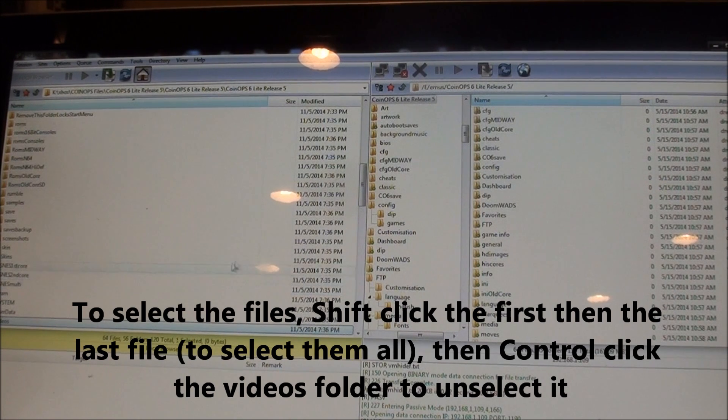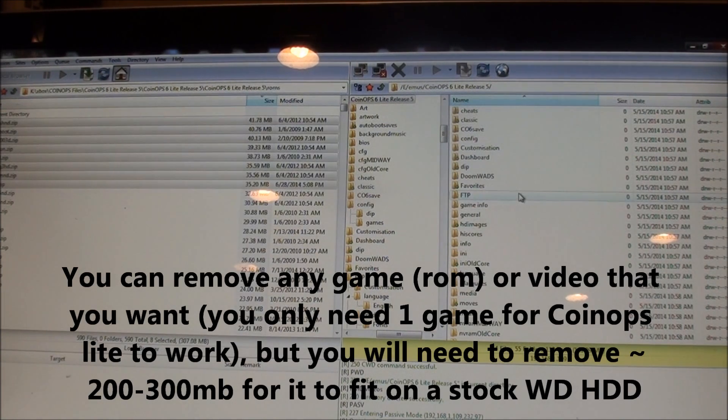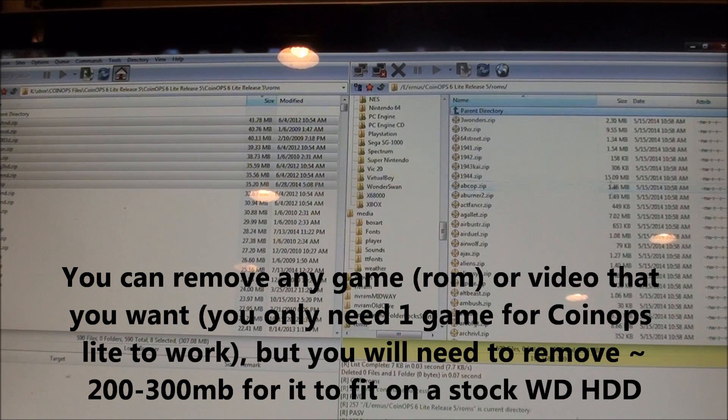Okay, it took about 10 minutes or so. Now we're probably going to need to remove a couple hundred megabytes of games. Your Xbox, which is on the right over here — go into ROMs and sort it by size.